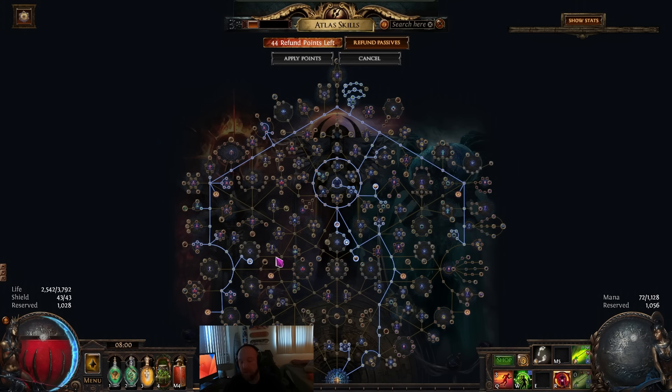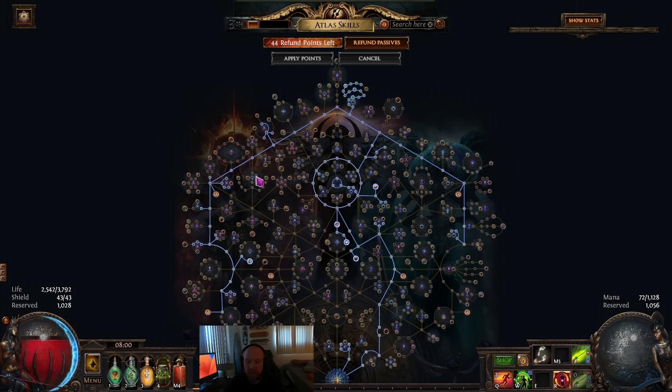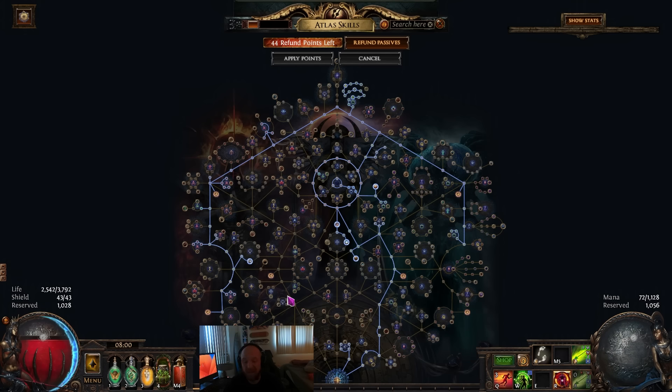What you can also do is if you don't want to use the Delirium Sextant, you can take all of the Delirium chance to spawn nodes - it spawns about three out of four times. It's just unfortunate when you don't get it that fourth time. You would creep down here to this and take all the 'chance to contain a Mirror of Delirium' nodes. Those sextants are fairly expensive, so I would use these until you have a lot of currency stacked up. You can run about fifteen maps and then you have enough money to go buy whatever you need - it's absolutely crazy. Use these up until that point and give yourself the chance to spawn a delirium mirror, and like I said it spawns about three out of four times.